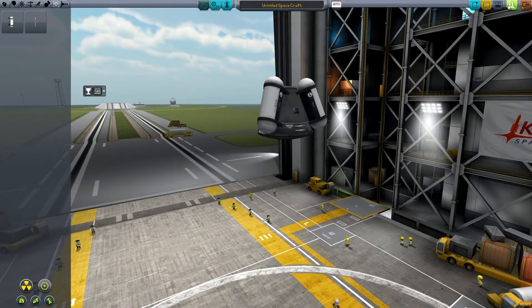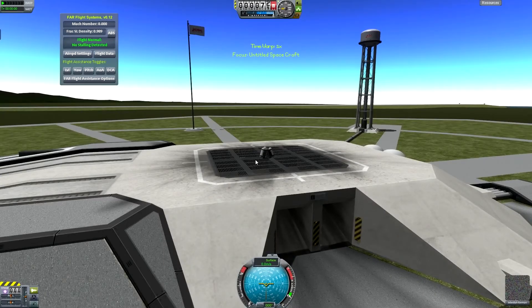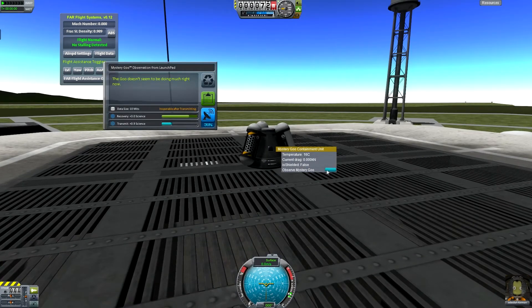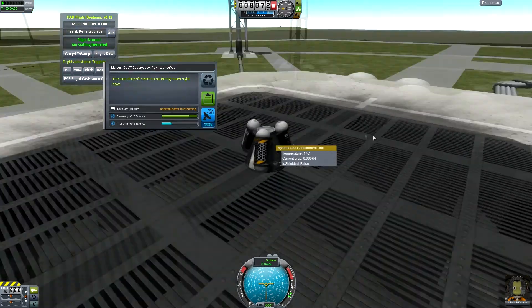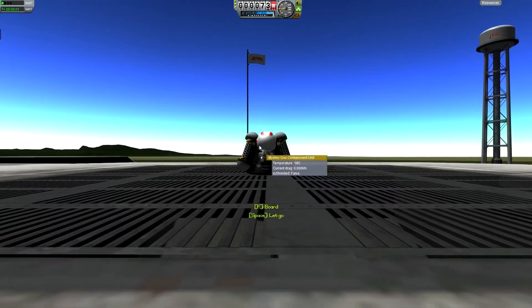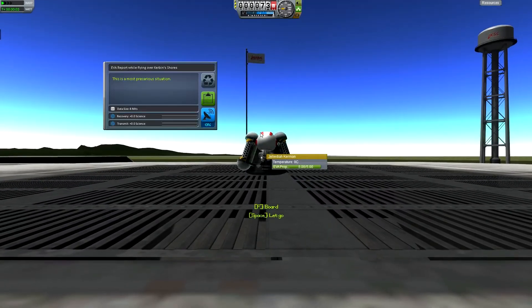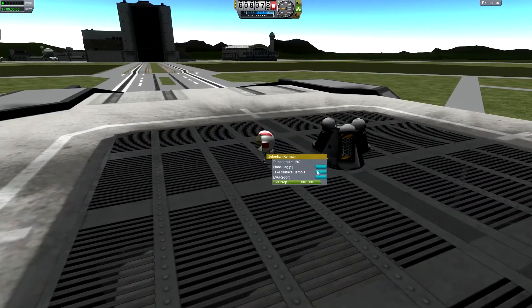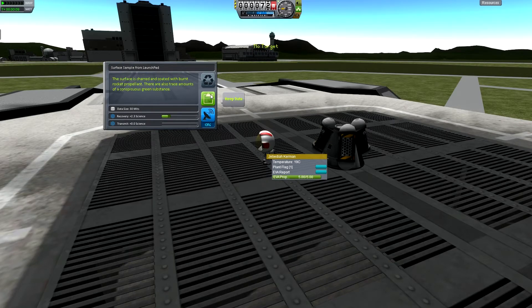So let's launch him back out. Now do our mystery goos, keeping our mystery goo, and go back on EVA. That's not going to get us any more science. A surface sample will get us a little bit more science — keep the data. Another EVA — nope, okay.